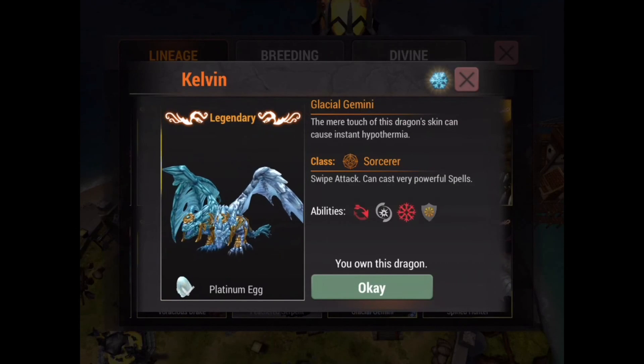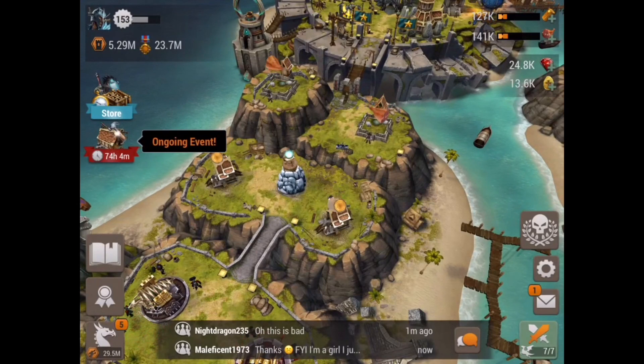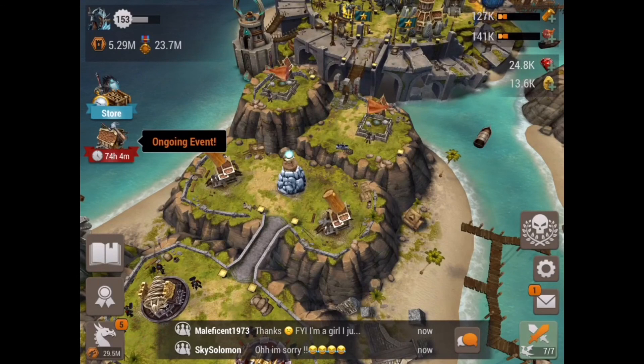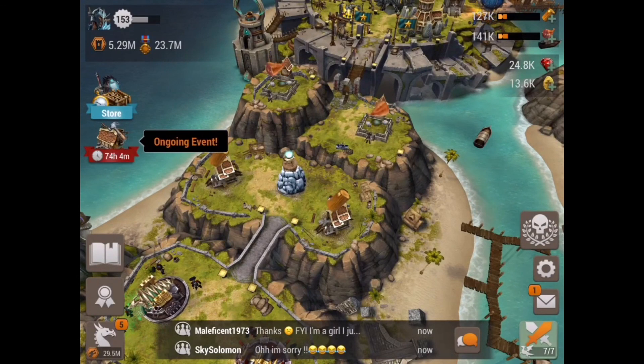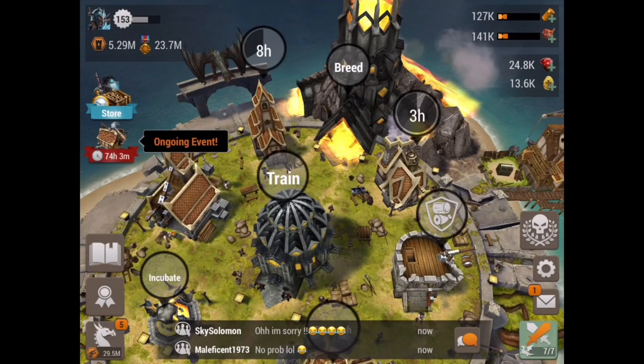Either way guys, I hope this did help you choosing some of the better paths to go with sorcerers. If you want to see like a flying guide, definitely let me know down in the comments. I know this wasn't super in-depth, but I did want to just get out a guide for those who do like sorcerers and are looking for the best research paths, the best runes, and overall the best sorcerers in each tier. So either way guys, I hope you enjoyed — if you did, leave a like down below, and yeah I'll see you guys next time. Thanks for watching guys.